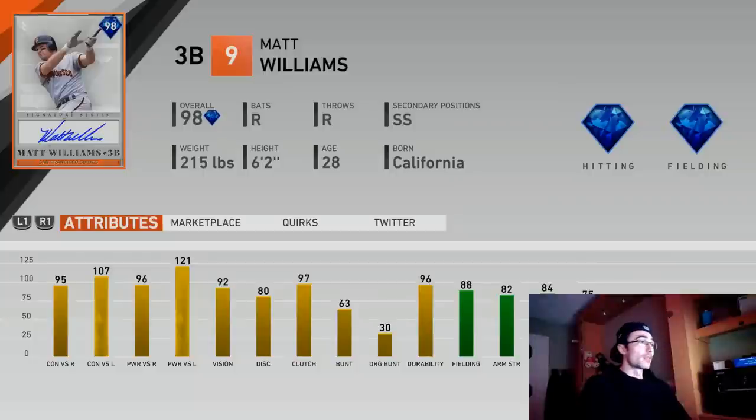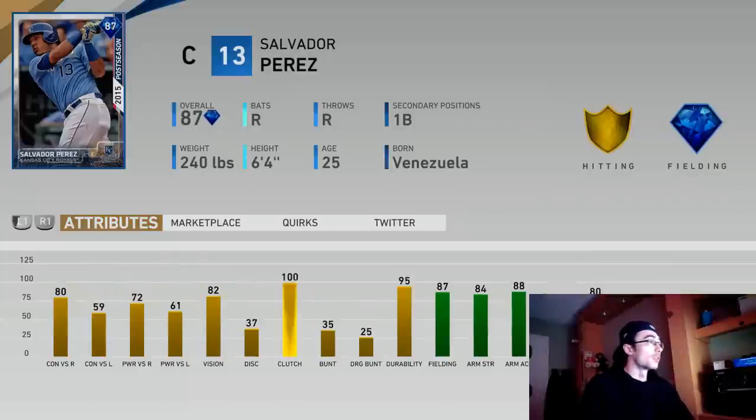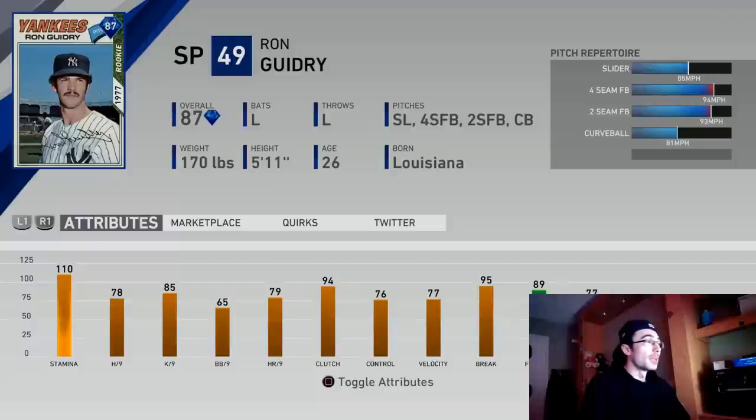This is a brand new legend we can now have in the game. There are a couple other new diamonds to mention: Salvador Perez really isn't anything special — 80 contact versus right, 59 versus left, 72 power versus right. Compared to the other cards he just doesn't look good. Ron Guidry is alright for an 87 diamond but he doesn't have a splitter like in MLB The Show 17, only a slider, curveball, four-seam, and two-seam.